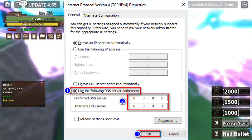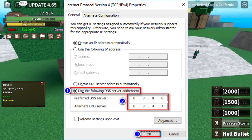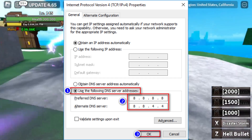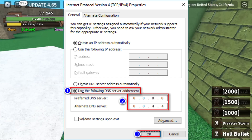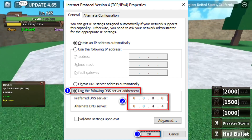Toggle on IPv4 and enter 8.8.8.8 in the Preferred DNS box. In the Alternative DNS box, enter 8.8.4.4. By changing your DNS settings to Google's DNS, you may resolve any network-related issues causing Error 769.